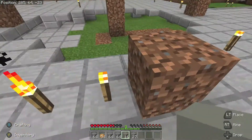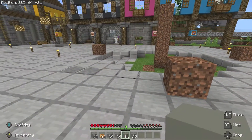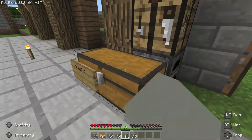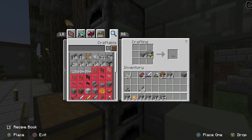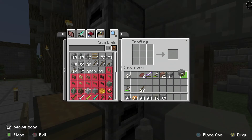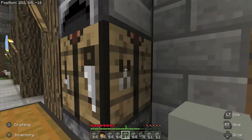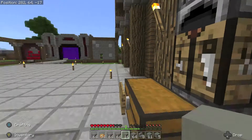We're going to go right ahead and start this build. The first thing we're going to do is we're going to need some stairs. Let's get rid of these torches right here. We're going to make them out of stone bricks, so let's grab some stone. I'm still getting used to this new crafting — we'll get this, I promise. We have 17 stone bricks. There we go, that'll do it.